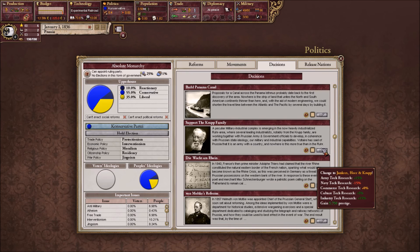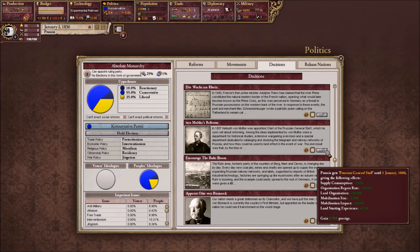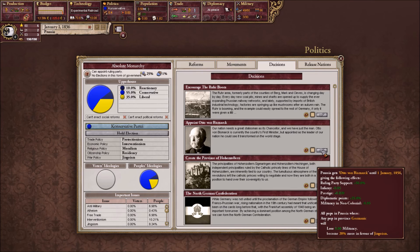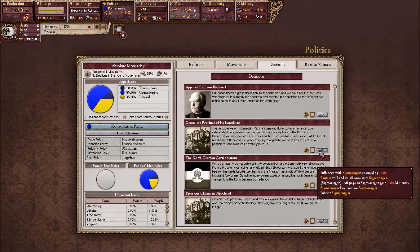Support the Krupp family — that's actually really useful, I want that. Oh, looks like they added a couple things. For 30 years we get that? That's really good. Appoint Otto von Bismarck — that's a good idea, from what I've heard. Create the province... and there it is: North German Federation. What do we need for this? Have invented nationalism and imperialism — that's different. And the German Empire for all core provinces.